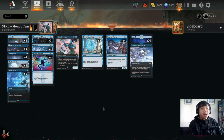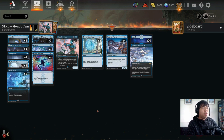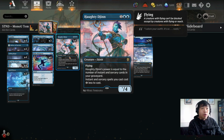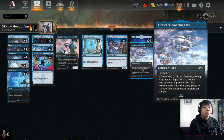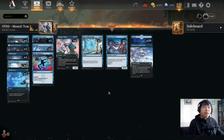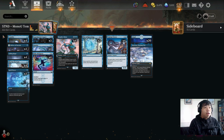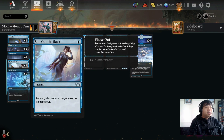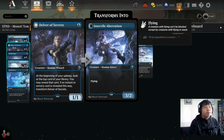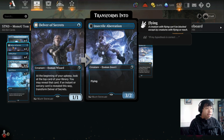It's not a budget deck, but this deck actually plays only five rares. We are playing four copies of Haughty Djinn, and the other rare card is one copy of Otawara — that's it for rares. A lot of one-drops in the deck: four copies of Consider, four copies of Fading Hope, four copies of Slip Out the Back, three copies of Spell Pierce, and three copies of Delver of Secrets.